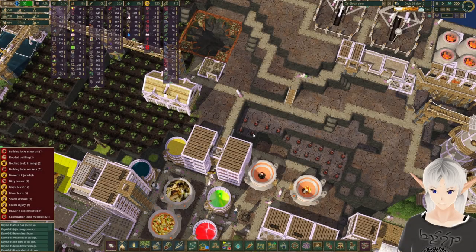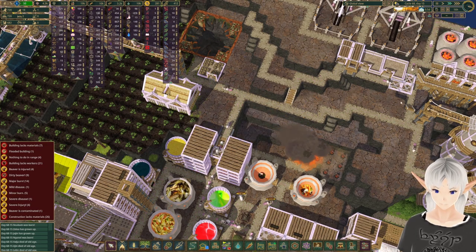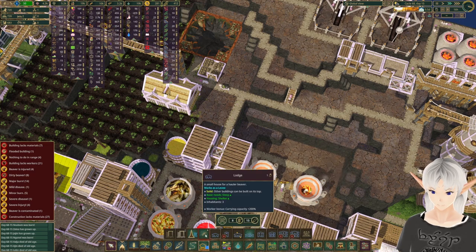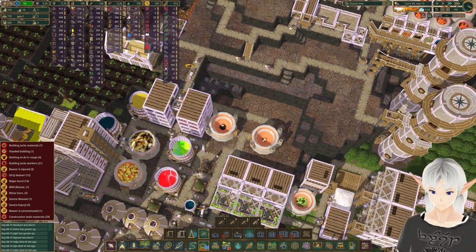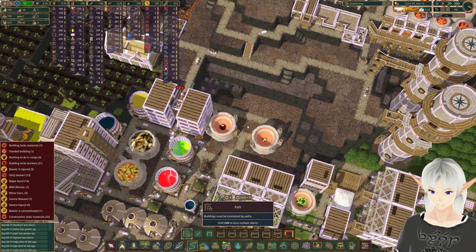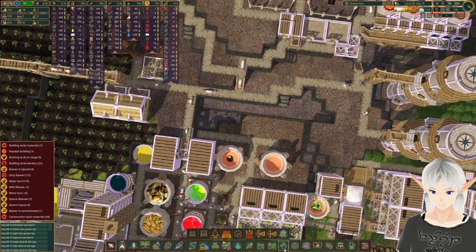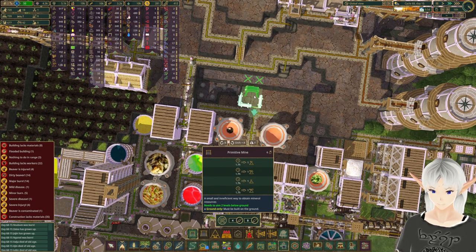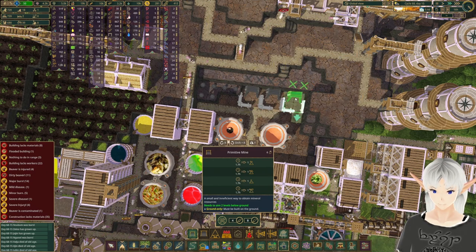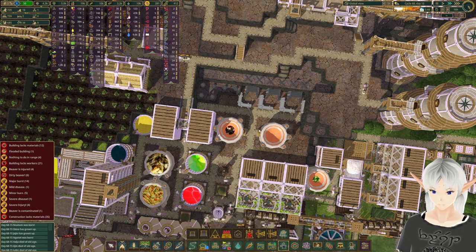We've got another layer ready over here so let's take that out. Let's go ahead and get in our dynamite here. I want to connect this right here — let's see if we can get at least some of the mines in. There'll be one, two, the next one starts here, three, four, and five. That looks good. Once they clear this area out we'll put some more mines back in the corner too.